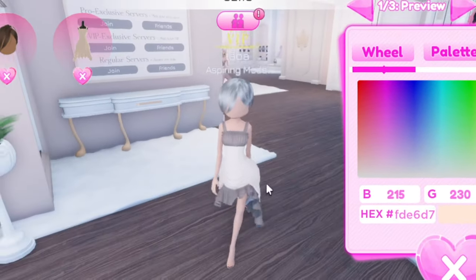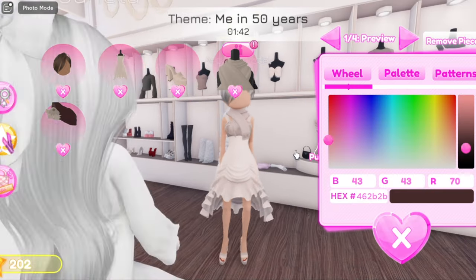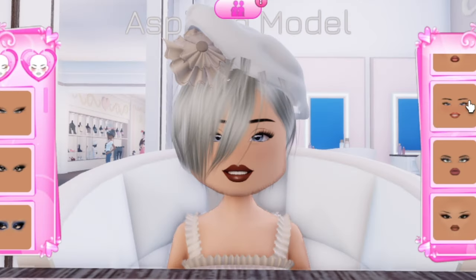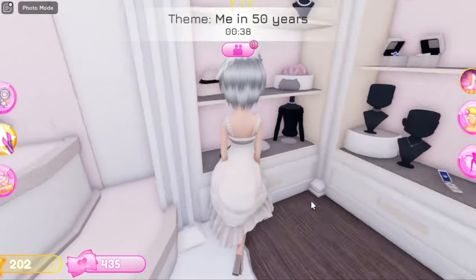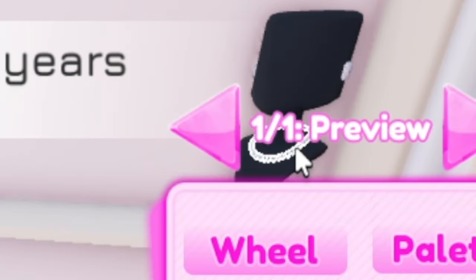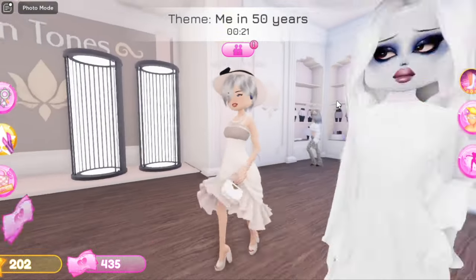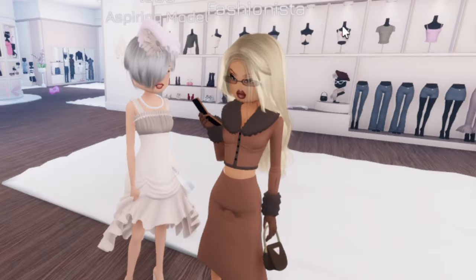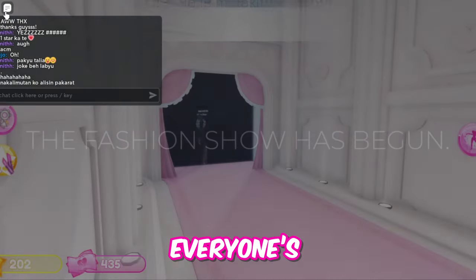I'm gonna wear this — of course it's gonna be white. I'm going with these block heels. I'm going with the beret — yes, slay! I'm gonna do my face now. This is not bad, I like this face. Let's get some accessories. We have 25 seconds left! If I take off the beret this is what I look like — my outfit's a slay!